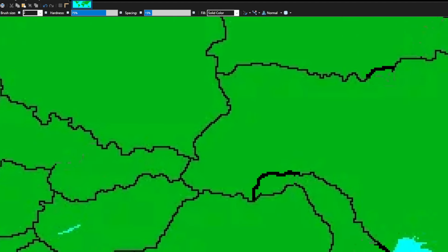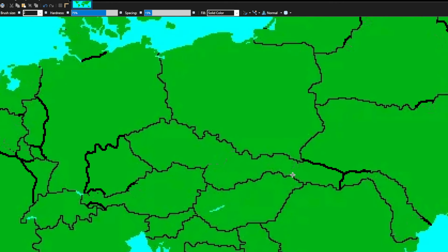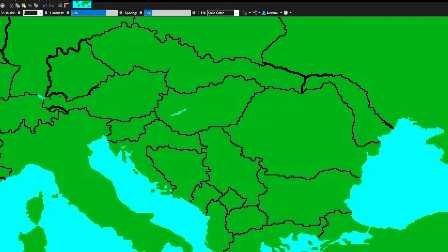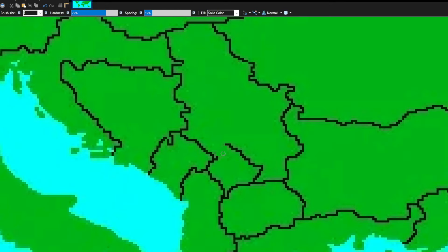Another thing I forgot to do — Czechoslovakia must come back again. So that's Czechoslovakia, and I also need to give them a border with Ukraine. There you go — a little bit extra but good enough. Czechoslovakia is back once again — that's a nice Czechoslovakia right there. Looks a lot better on the map. I did kind of ruin this area to be fair, but I think it's good enough.